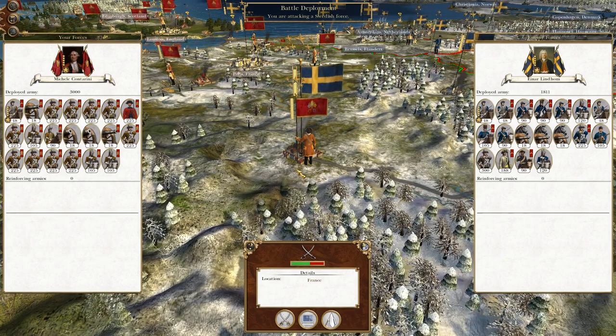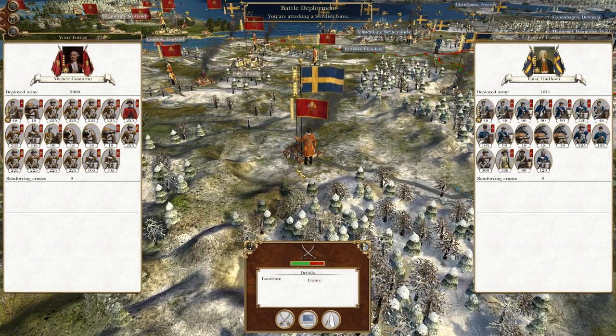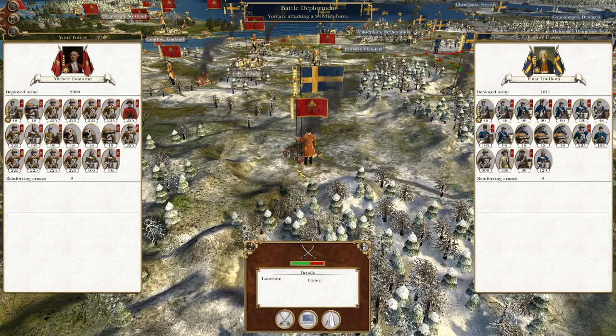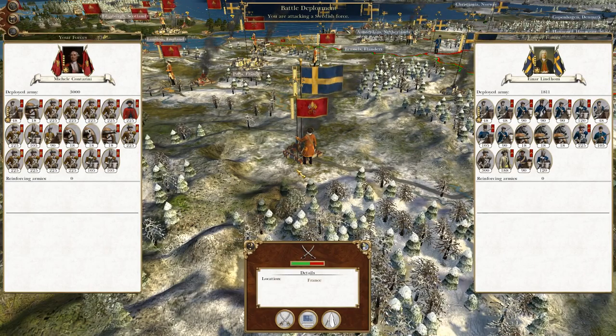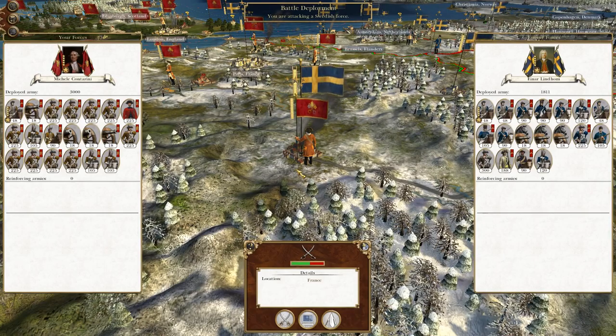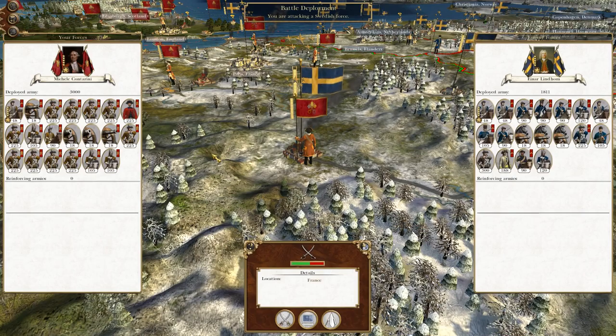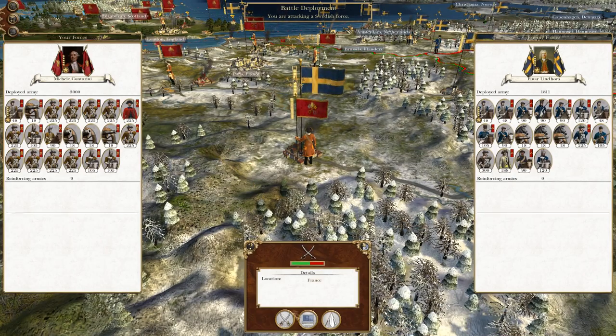What's up guys, this is the Roverman and I am back to bring you the next episode of Empire to the World. We're playing as the Italian States, picking up where we left off. We are still fighting in France against the Swedish attack, and we've managed to jump on another force — we shall destroy it, so without further ado, let's crack on.